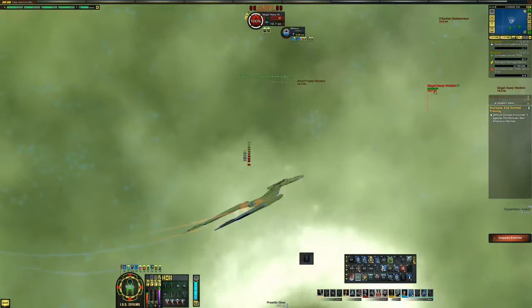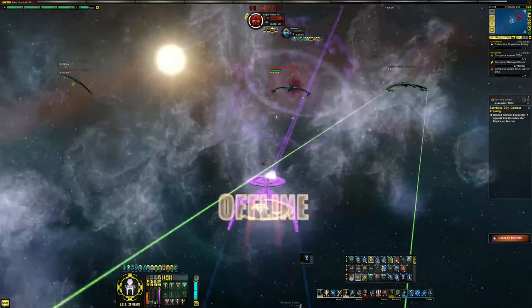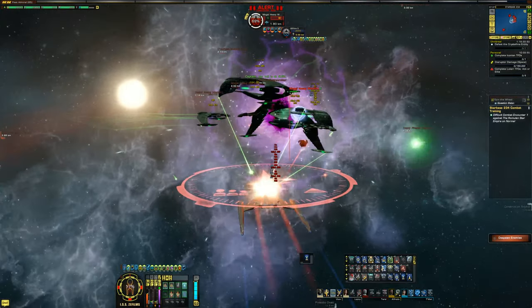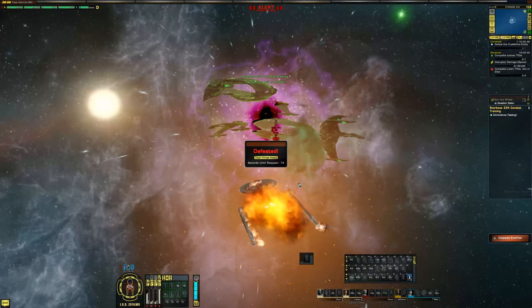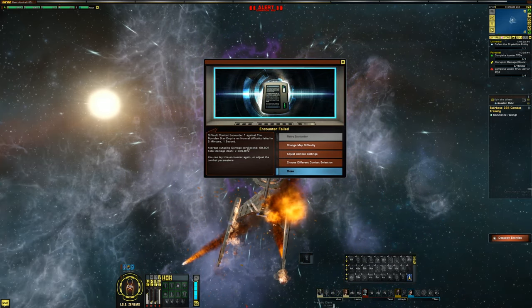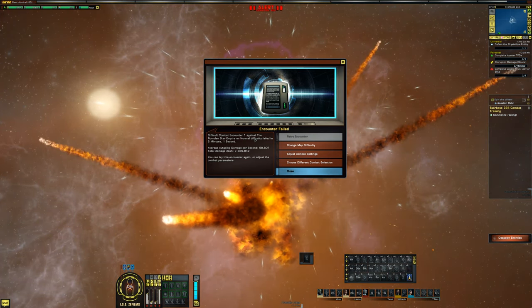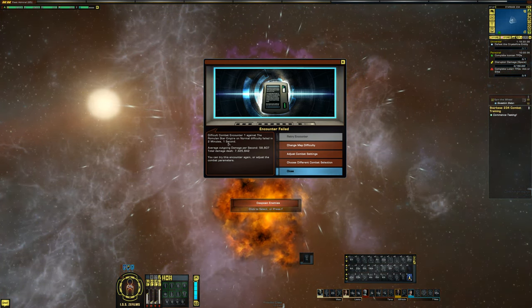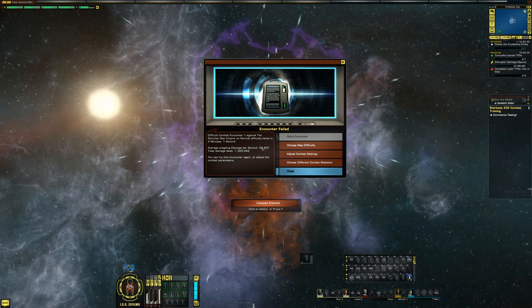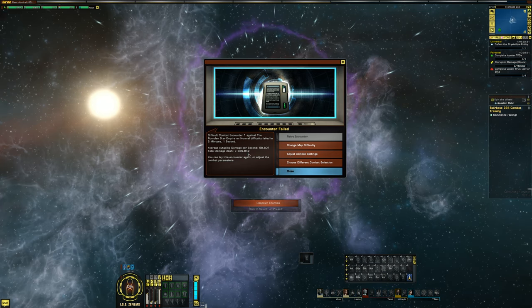All right, there we go. Let's go with this middle guy — gravity well. And we're dead. I guess that ends it. Romulan Star Empire on normal difficulty: failed in 2 minutes, 1 second. DPS of 58.6k and did 7.3 million damage.